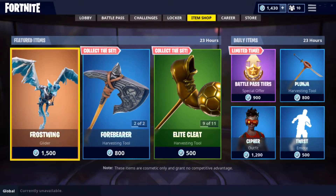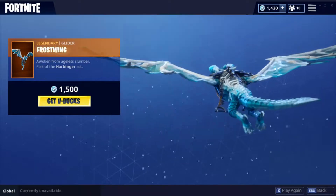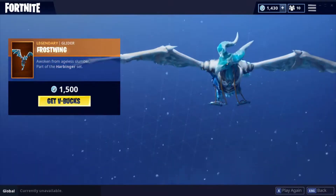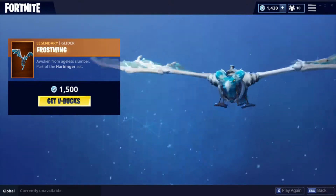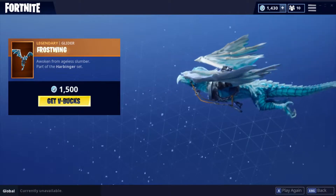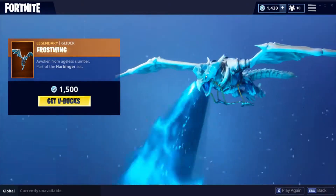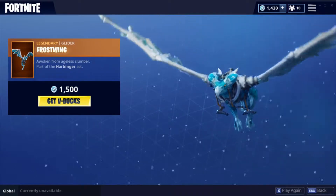Anyway, you're all here to see this new Frost Wing glider, aren't you. This is an amazing glider — it makes sounds, it matches Ragnarok, it just looks awesome and it breathes freaking ice. It literally actually has a breath attack, like it obviously doesn't do damage, but if it did that would be insanely cool — there would be a lot of compilations of getting kills with a Frost Wing.